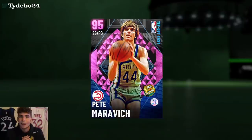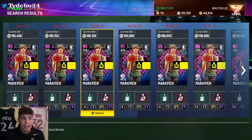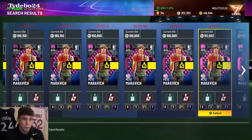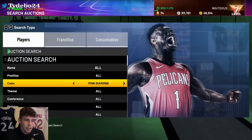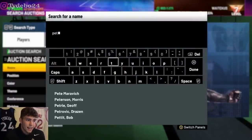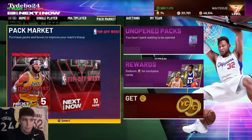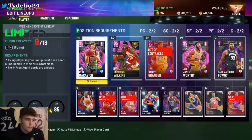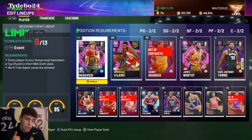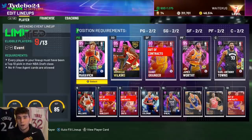In my opinion, Pistol Pete is the best offensive auctionable point guard in the game and I don't even think it's close. Anything under 100K I do not think is a bad price for Pistol Pete — even if you have to pay 100K, I don't mind that at all. I doubt there are any buy nows right now, but I personally like Pistol Pete quite a bit. He is my favorite player that came out today. Drop your comments on your favorite player that came out today, drop a like, subscribe if you're new, and as always — I love you guys and have a blessed day.